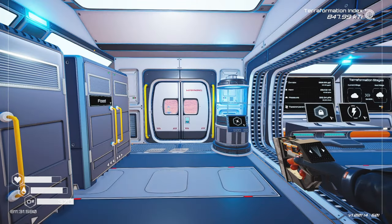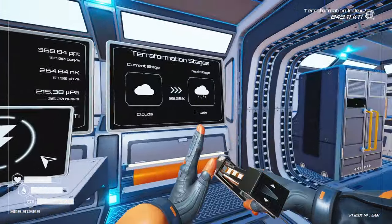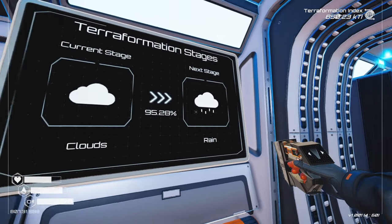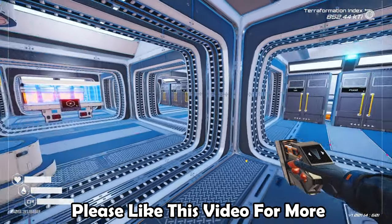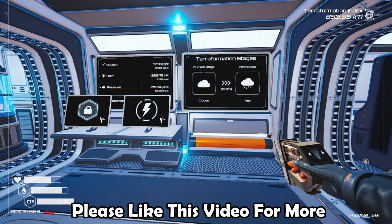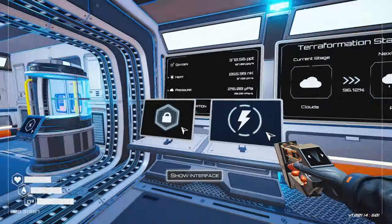Greetings everyone and welcome back to Planet Crafter. We are currently rocketing towards rain — once we reach this stage it can basically rain at any time. I don't believe that lakes will form until the next stage after that, but it is definitely going to change the environment. The reason this is advancing so quickly I believe is because of oxygen.